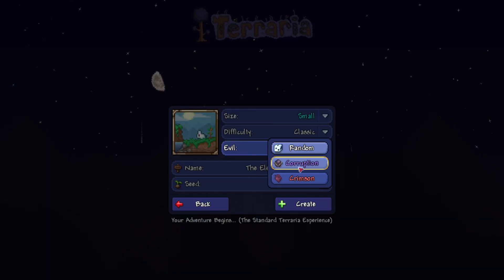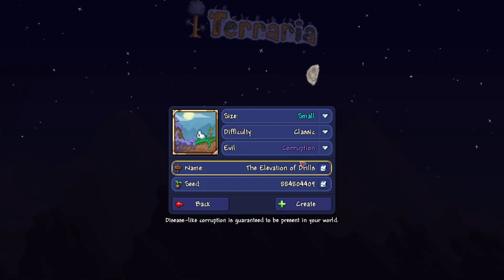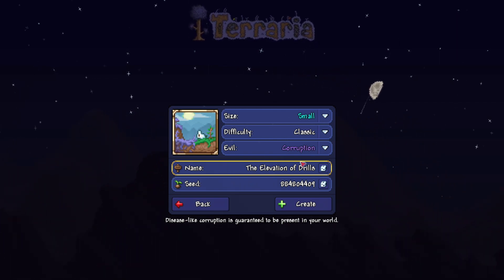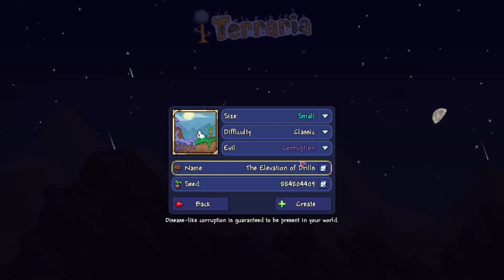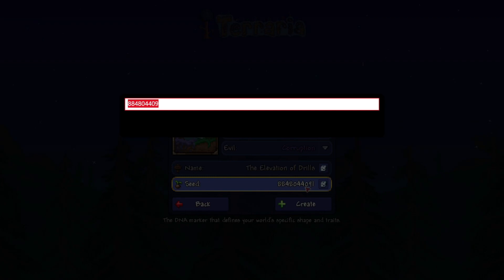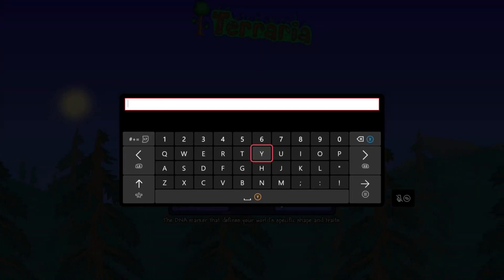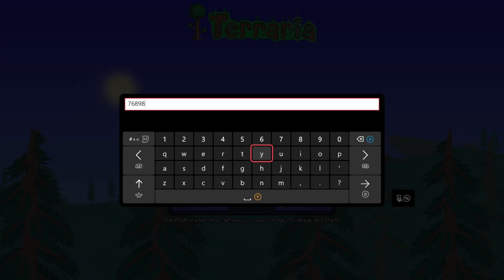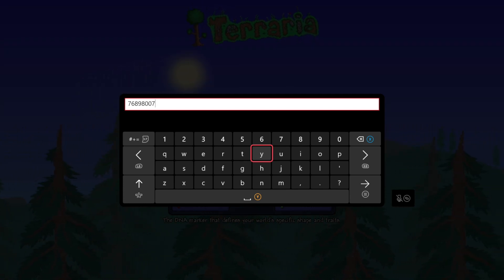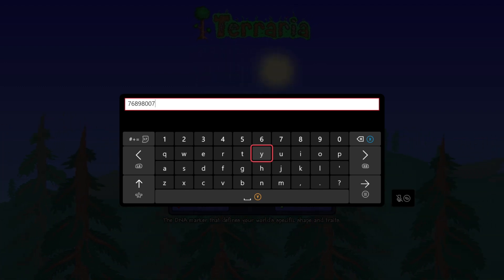The evil has to be corruption. If it's crimson, it'll be the wrong world. If it's random — why would you do that? Make sure it's corruption. The name of the world does not matter; call your world whatever you want. And finally, the seed number is 76898007. It'll be down in the description below. Now let's go and create the world.